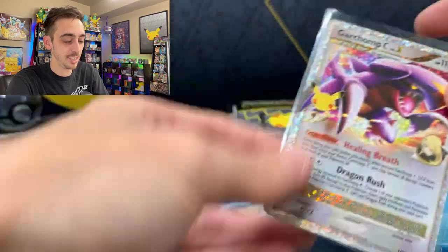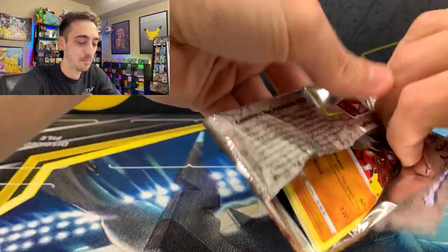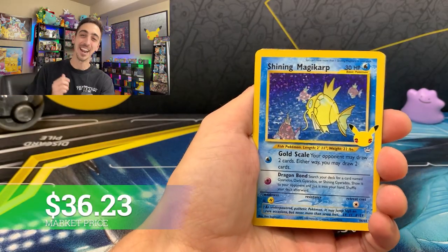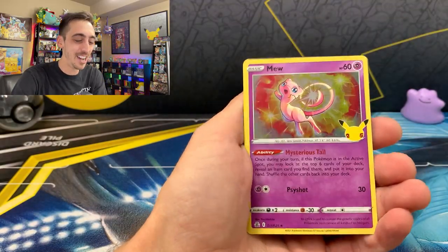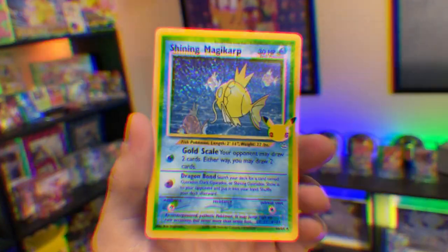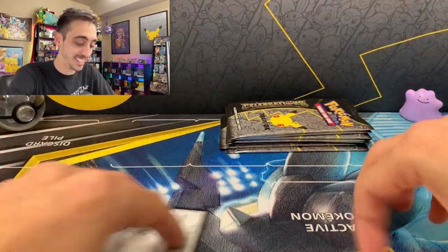That's the fun thing about Celebrations — you just get so many pulls. I've never had to use this many sleeves in one video. Second pack: Groudon, Cosmoem, Shining Magikarp — one I really wanted to pull. What's hiding behind Shining Magikarp? Another holo Mew. Shining Magikarp reprint is very cool. Let's drop it into a sleeve. We are adding quite a few to the binder today and getting closer to 100% on the Secret Set.